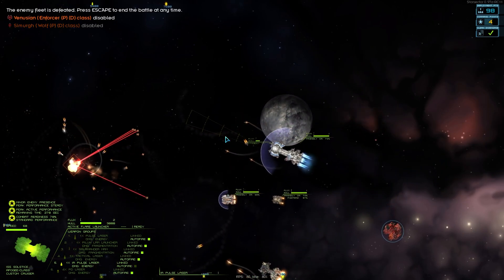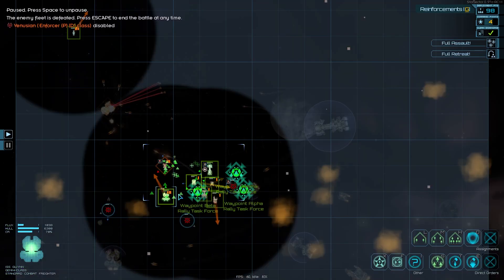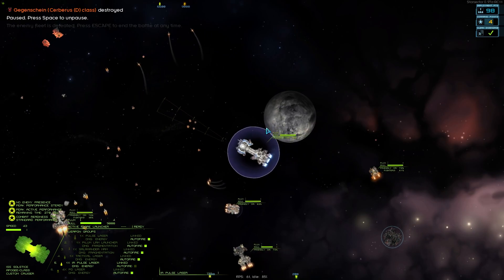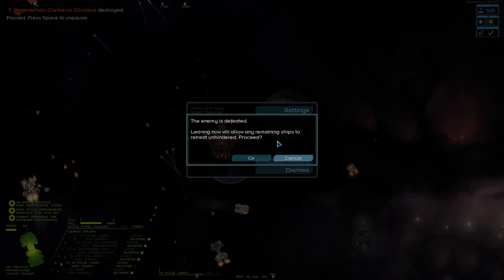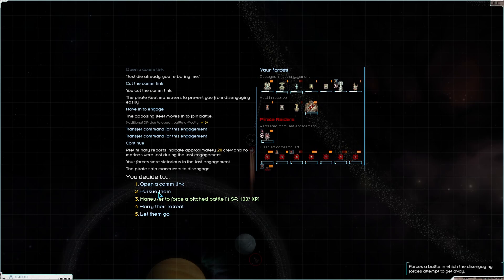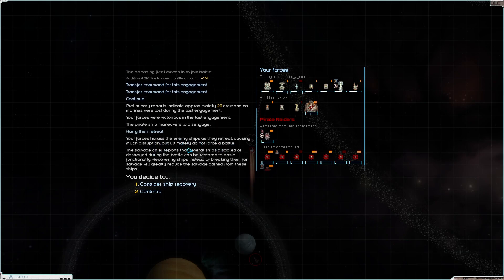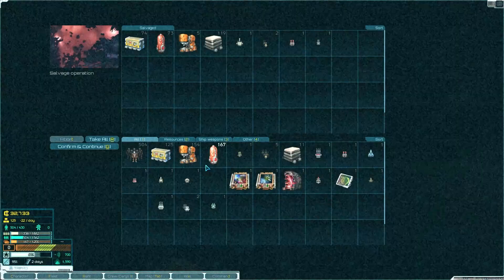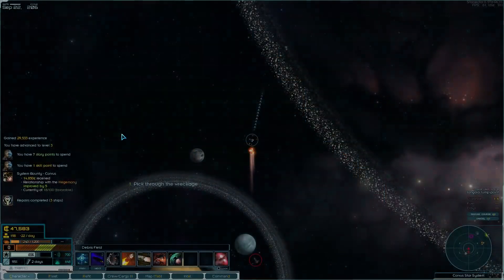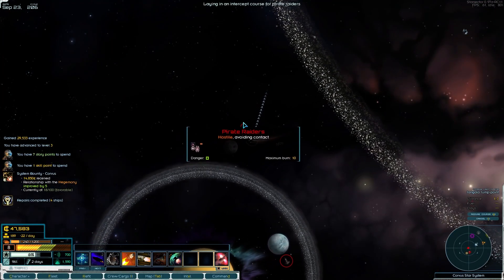Shields back on, drones are doing their thing. The enemy fleet is defeated — we did it! They didn't have great ships but we came out of that nicely, minimal damage. Harry their retreat — forces harass the enemy ships as they retreat causing much disruption. The salvage chief reports several ships can be restored to basic functionality — not interested in that. Pick through the wreckage — we'll take all of that. We've already got our fuel back that we spent to get here pretty much.